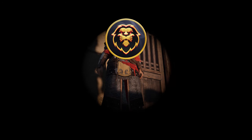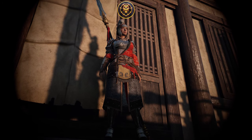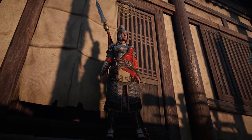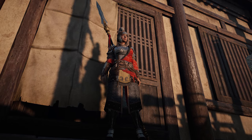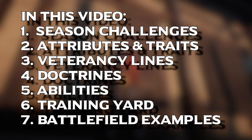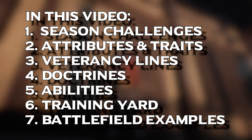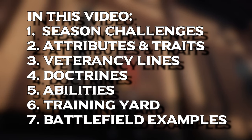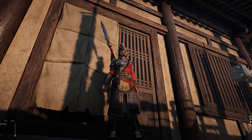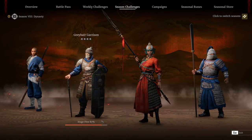Hey there guys and gals, welcome back to the Ironclad Lion channel. What I have for you today is the long awaited Greyhair Garrison Guide, the second guide in the Season 8 Unit Guide series, and my personal favorite unit of Season 8. We'll be covering Season Challenges, Traits, Veterancy Lines, Doctrines, Abilities, Training Yard Demonstrations, and some live examples in the field. I've got you covered, and the video will be segmented if you'd like to skip to any specific section.